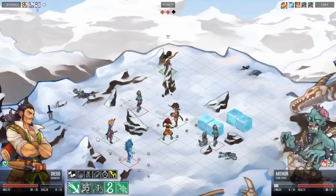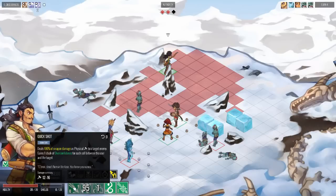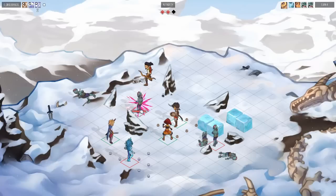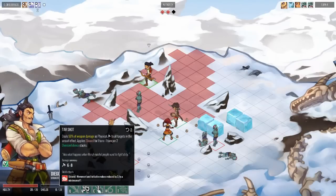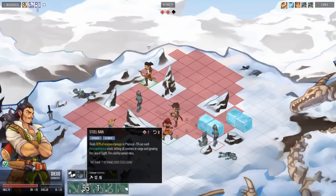Diego has an interesting passive — it gains stacks whenever he uses his Quickshot ability, which is his signature, and he gains one stack for each cell between him and the target when he shoots. So the further away he is, the better. We've generated four stacks of Overconfidence. Those stacks power up his other skills: for Tar Shot and Cobra Shot they increase the duration of debuffs, and for his ultimate ability they increase the range and damage.